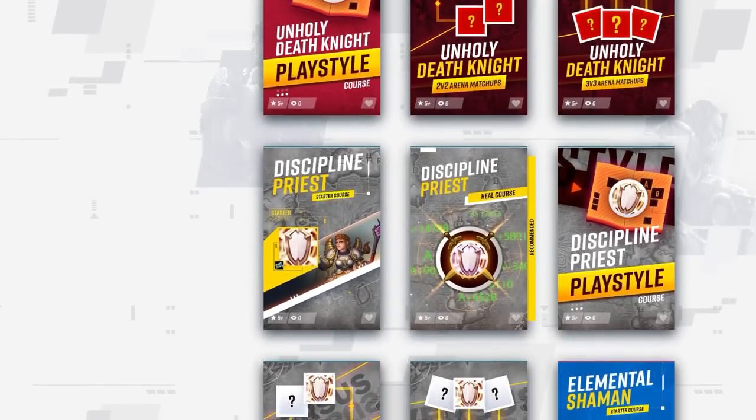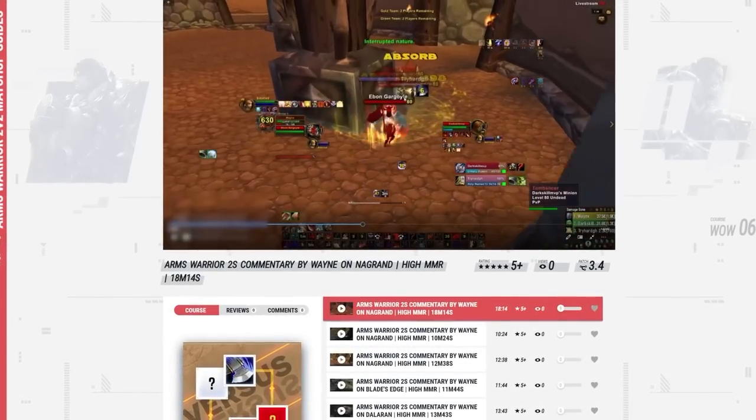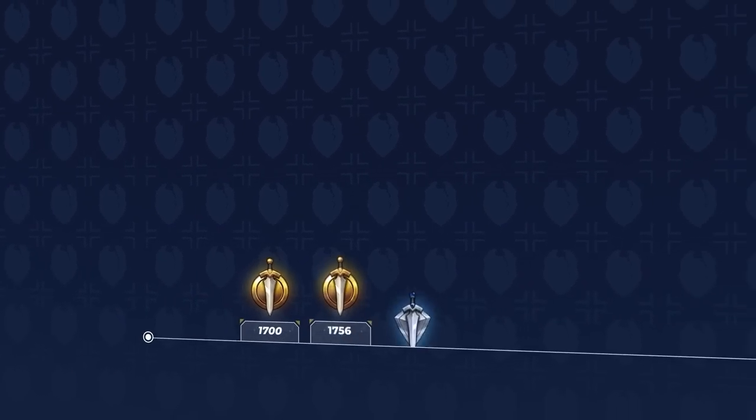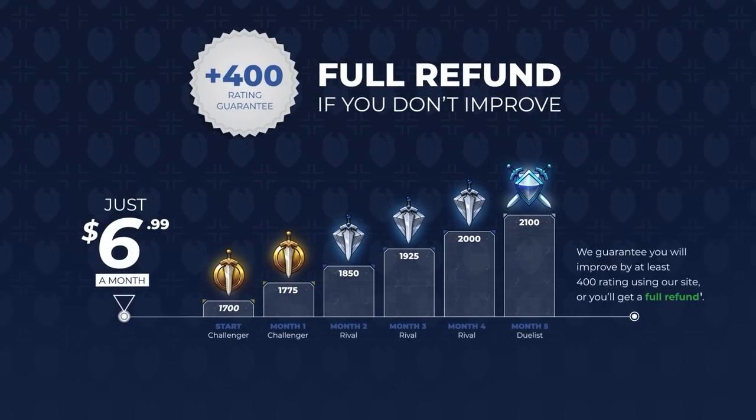Choosing an alt is always a difficult choice, and even after you've made your decision, you still have to learn everything about your new class. Luckily, Skill Capped makes that easier than ever with detailed courses for every class, including arena commentaries that take you into the mind of rank 1 and professional players. Visit the link below to get started.